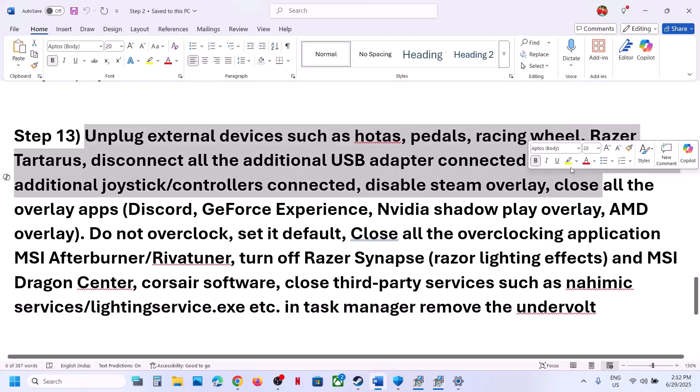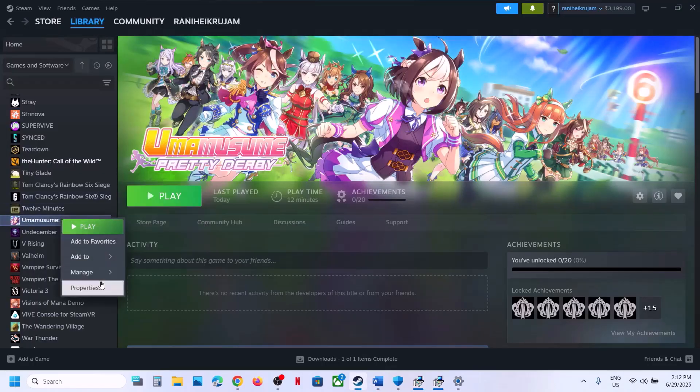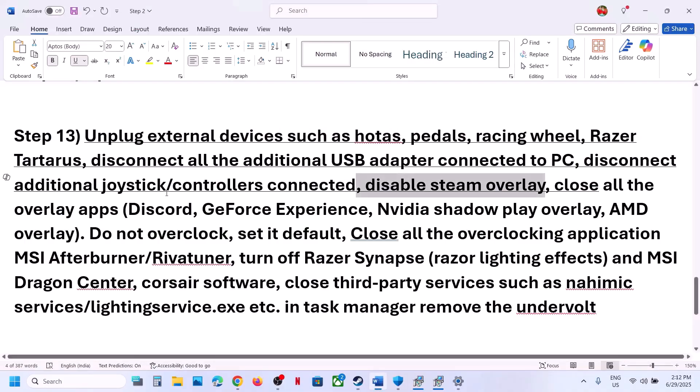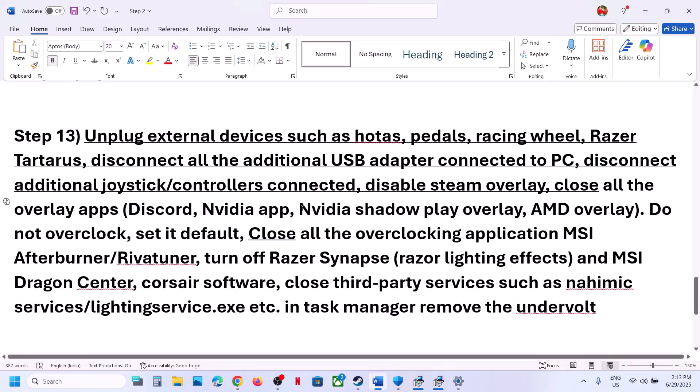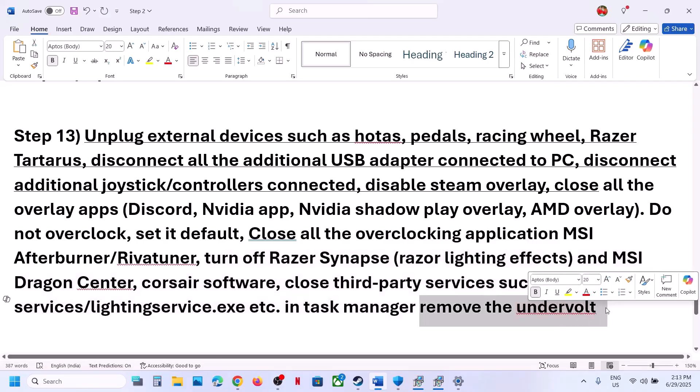The next step is to unplug all external devices you're not using — steering wheels, pedals, USB adapters, extra controllers. Also disable the Steam overlay: go to Steam, right-click the game, select Properties, and turn off Enable the Steam Overlay while in-game. If you have Discord running, go to Discord settings and turn off the overlay. If you have the Nvidia app running, go to its settings and turn off the overlay. Close any other overlay applications. If you have overclocked your computer, revert to default settings and close any overclocking applications like MSI Afterburner. Close all third-party services or applications, then launch the game.